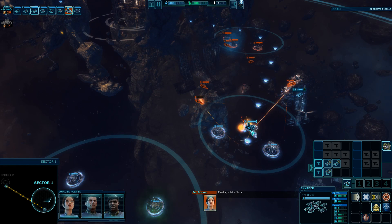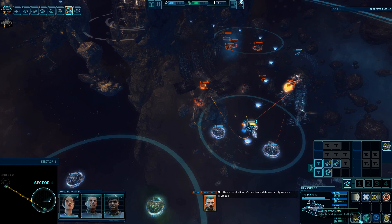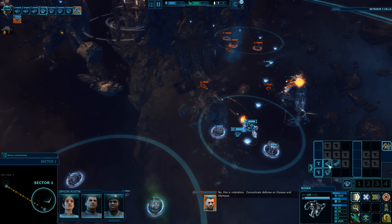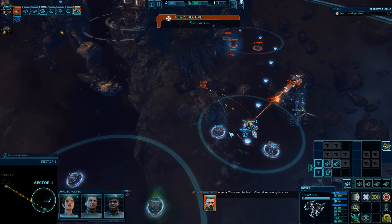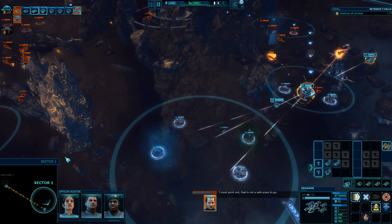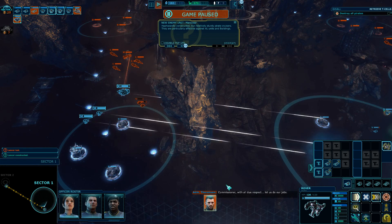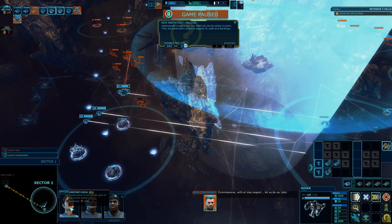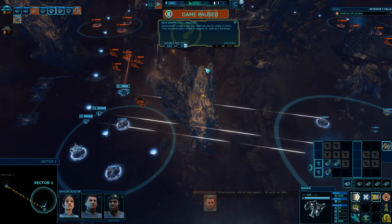You would think the mission was over by now - incoming hostiles! Of course the game is not done - retaliation! Concentrate defense on Ulysses and Olympus. Admiral Thorntzen to fleet: clear all remaining hostiles. Let's get back over here and reform. Haphazardly constructed but relatively sturdy pirate cruisers - they are particularly effective against XL units and buildings.